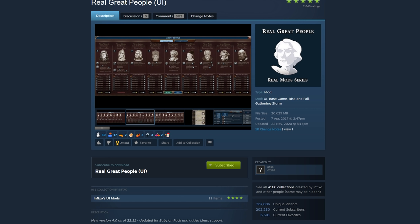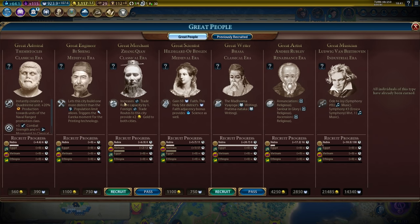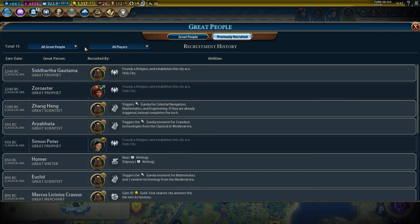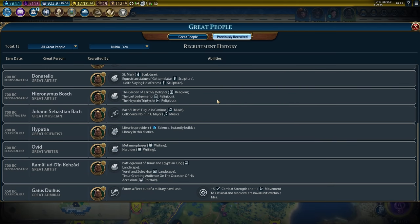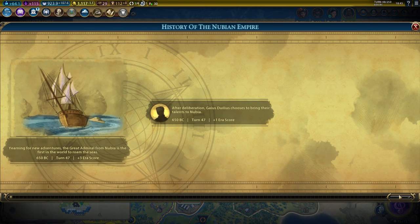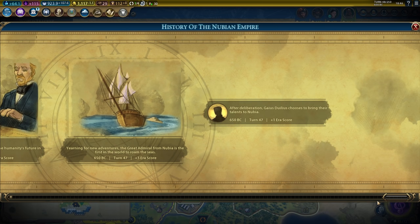Next we have the Real Great People mod that adds custom pictures for each great person in the game, as well as sprucing up the Great People screen a bit more. Most importantly, this has the incredible ability to filter previously recruited great people in the game, so you can pinpoint exactly how badly you got shafted by being skipped over for great people on the turn rollover. Colourised Historic Moments is purely for fun and entirely cosmetic — it just adds a nice splash of flair to those Historic Moment pop-ups. I go back and forth on whether I want to use this one, which means it's probably a good mod.